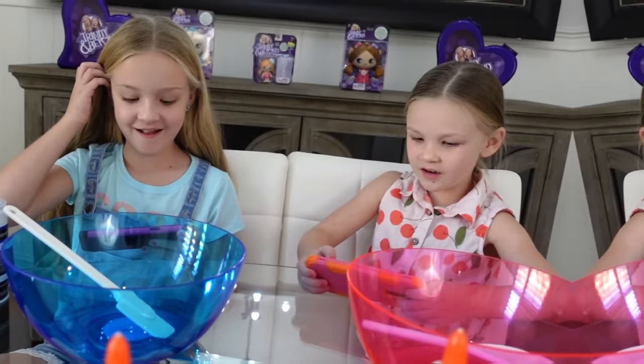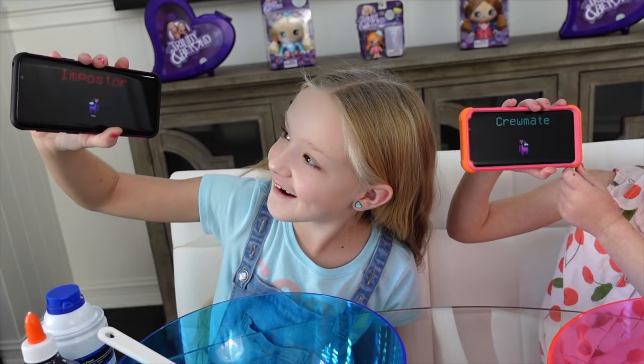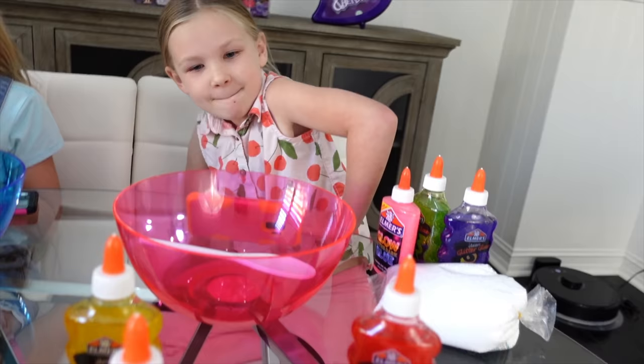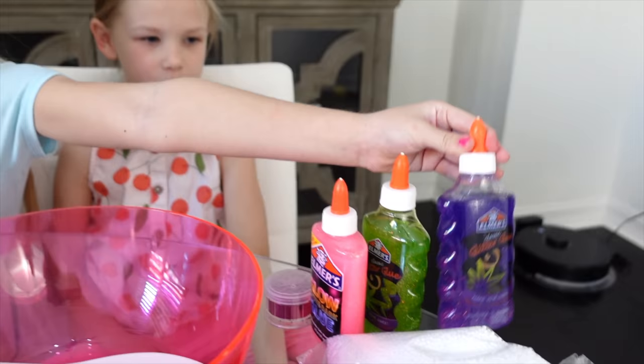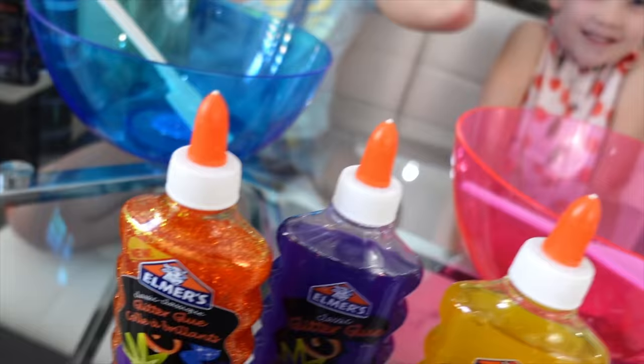Next round — starting in three, two, one. Imposter and a crewmate! Madison gets to pick a mix-in — she already has her three glues, so she picks glitter. Now Trinity, you get to decide if you want to take something away from her or add something to her pile. Since I've been getting imposter a couple of times, she has a lot of stuff and I only have two. I think I'm going to take that purple out of the pile and put it back in the middle — up for grabs, Madison.